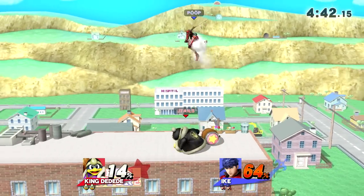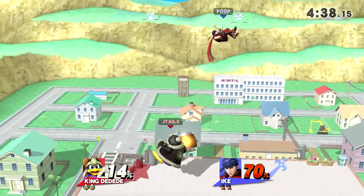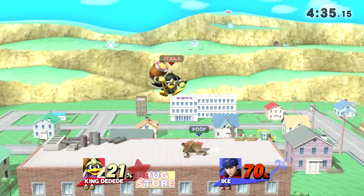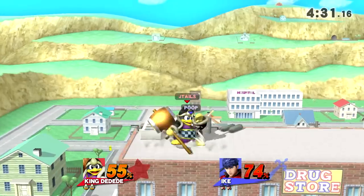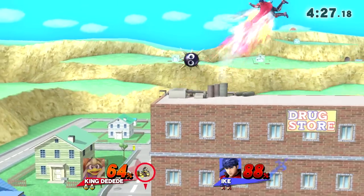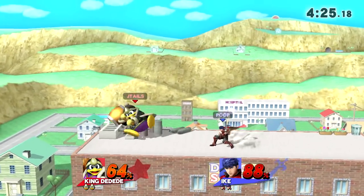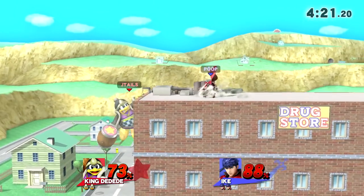That dash attack knocked everything away. Nair into up tilt, down throw. My forward air is missing at this point. This guy is being very aggressive, but he doesn't grab — he only attacks. Therefore, I'm going to have a decent time against him. At least, I think I am.